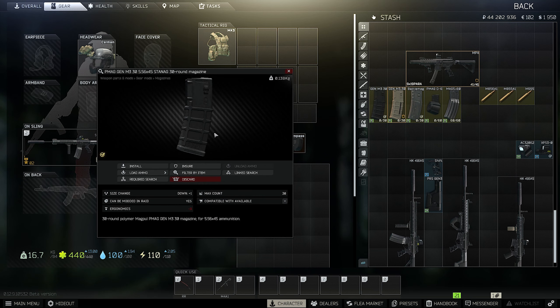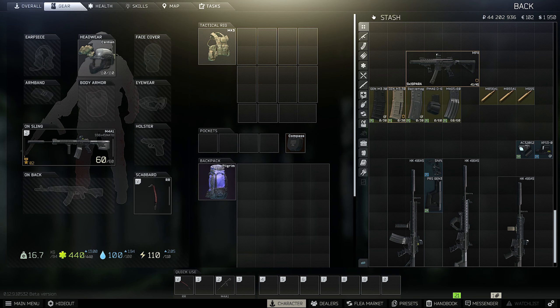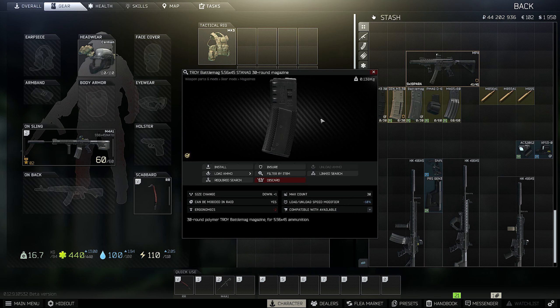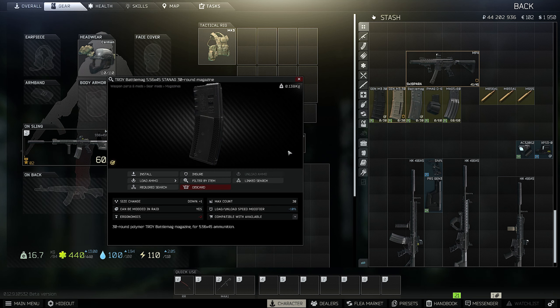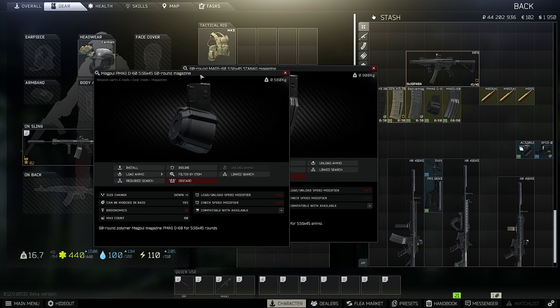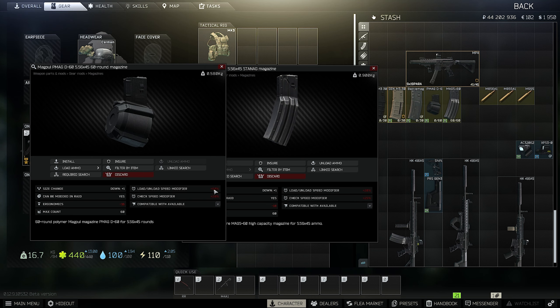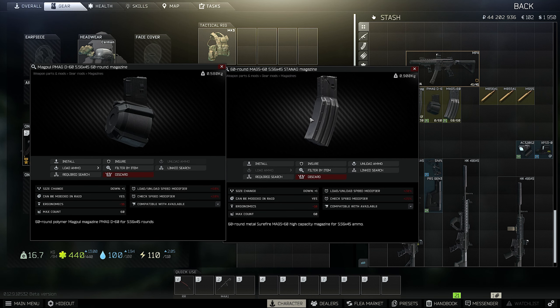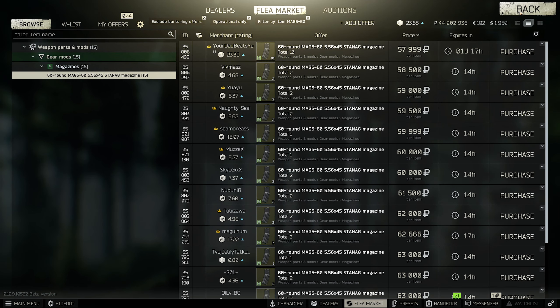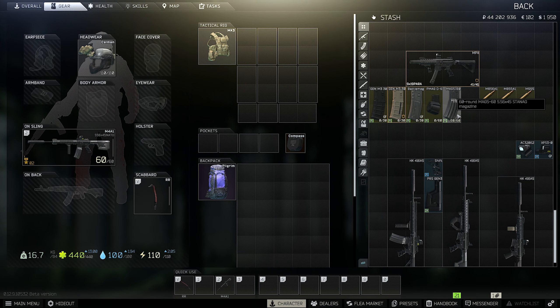For magazines, the standard PMAG gives only minus 3 ergonomics. The FDE version of the Gen 3 magazine also has a check speed modifier buff, which is quite nice. But the battle mags are very great — only minus 2 ergonomics and plus 10% unload and load modifier. With the STANEC standard 60-round magazine you also only have minus 2 more ergonomics, but only 20% load and unload modifier. Compare the prices: around 60–65k for the PMAG and around 57k for the standard STANEC rounds. I would go for the STANEC, but I play what I have. If you are min-maxing, go for the standard STANEC.